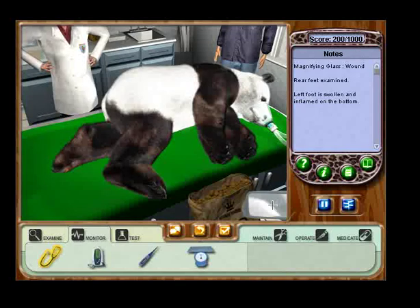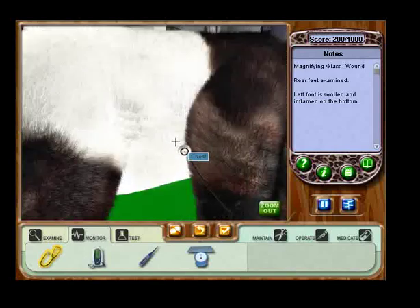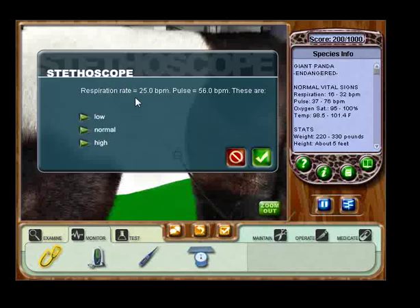Let's try listening to this patient's breathing. Click on the stethoscope to select it. Now select the anterior or the front of the animal. Use the stethoscope and apply it to the chest to check the animal's breathing and pulse. Now you need to determine if the breathing and pulse are normal. Select normal in the pop-up and click on the check. Okay, so first you look at the respiration rate: 25. And then over here is the limits: 16 to 32. Okay, 25 is within the range, so that's normal. And for the pulse, you do the same thing — 56 is in between 37 and 76, so they're both normal.